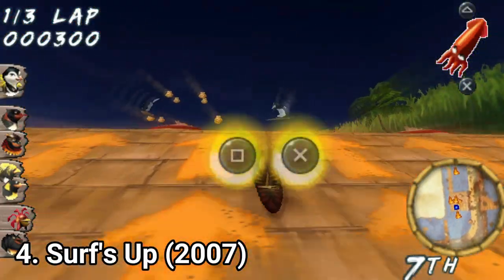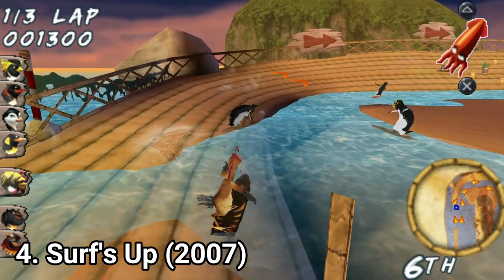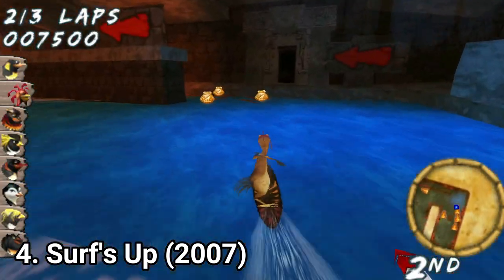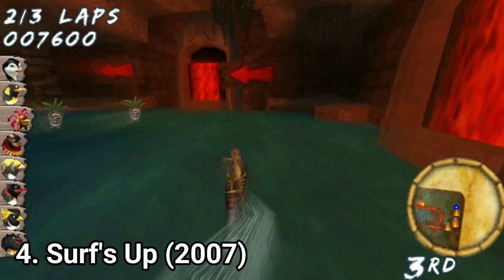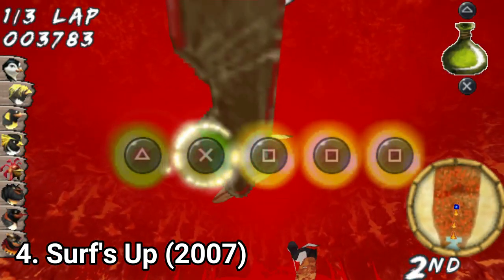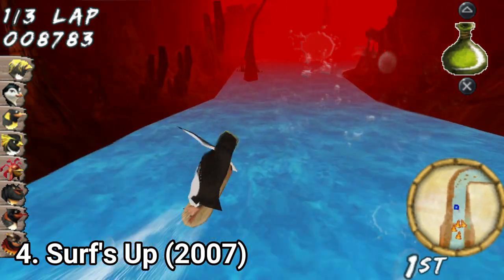Surf's Up might look unique, but it moves and feels like a kart racer. You collect power-ups, if you bump into obstacles you slow down, you pass through boost arrows, jump off ramps, and have to be the first to finish all laps. Environments look good, but it's disappointing that on PSP you can only choose which trick to do when jumping a ramp — on PC and even on DS you can do your own tricks and even chain them.